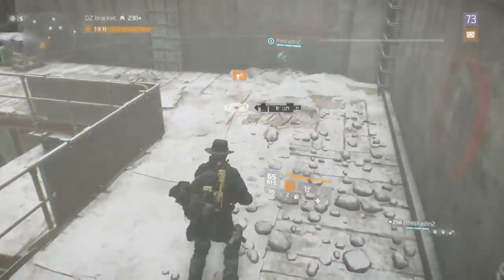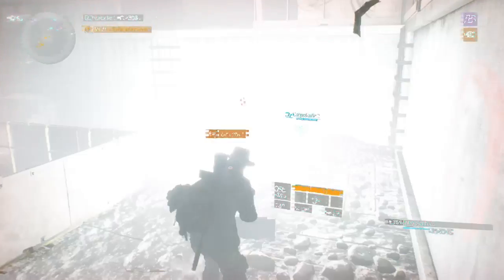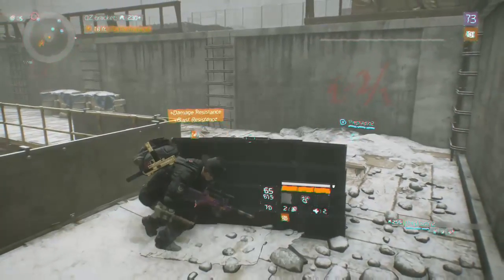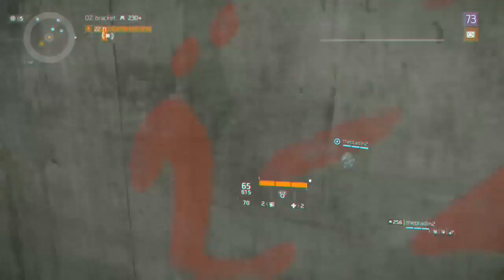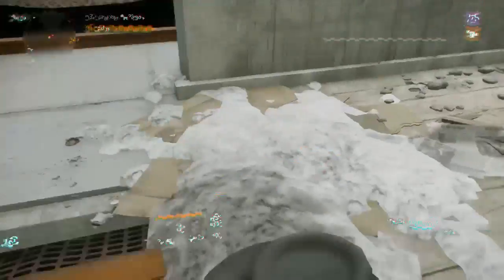So place the disruptor, and then you're going to want to place your shield, and the second you place your shield you're going to want to blow up the disruptor. Then run into the area you want to go through. Once you do that, you'll teleport back — and then just pick up your shield.